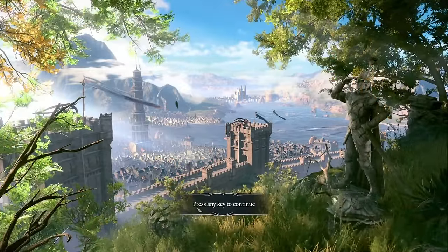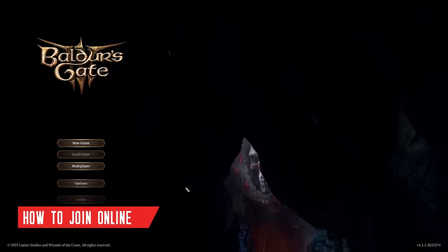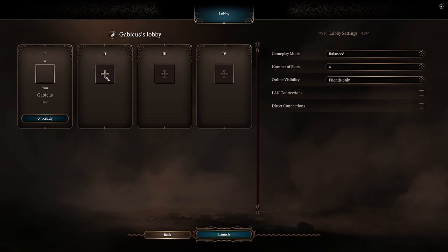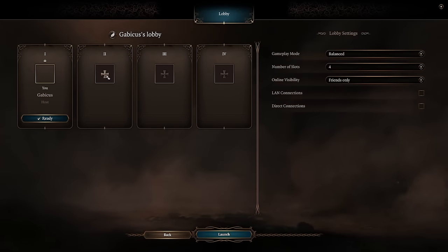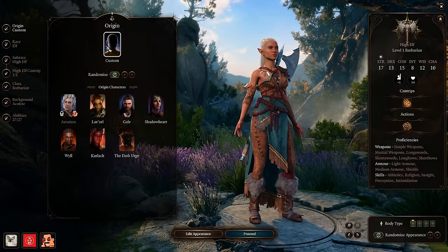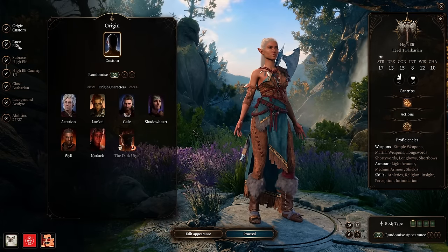In order to play online co-op in Baldur's Gate 3, one of the players in your group needs to choose the multiplayer option in the main menu. Select Create at the bottom of the screen to make a lobby, and then invite your friends. If you're playing with specific friends, be sure to keep your lobby private and not public. When the game starts, every player is going to have the opportunity to create a character or select an origin character.